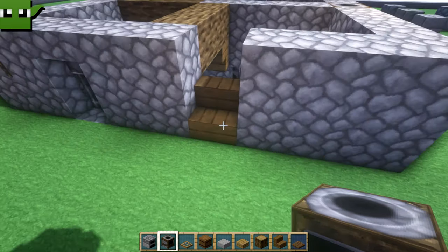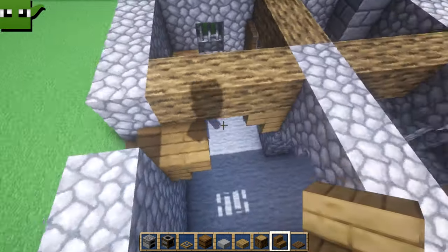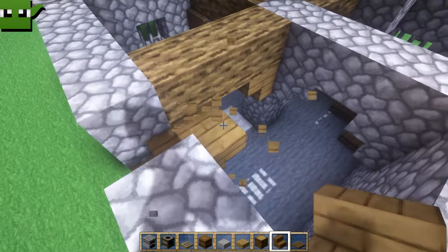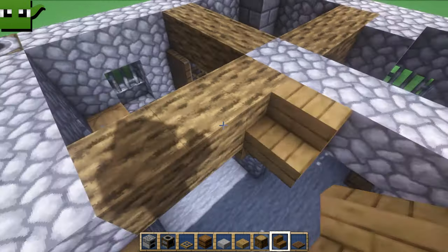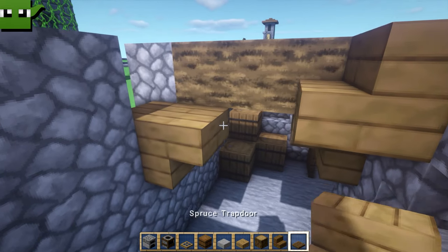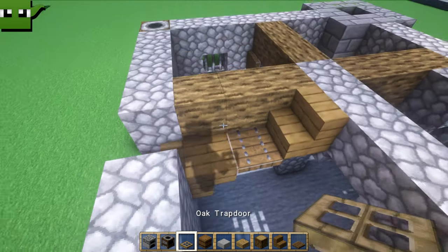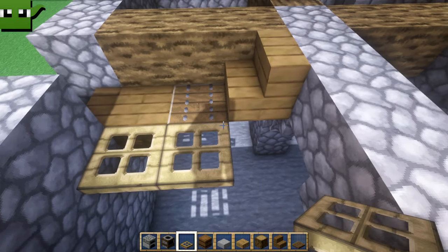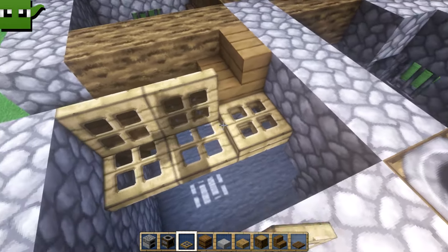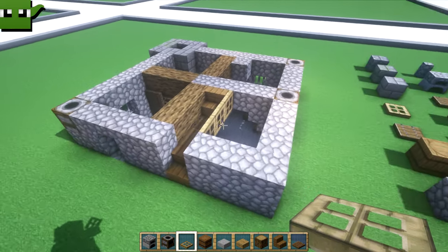Now we're working on the walkway in. You've got one spruce stair there, you want to provide an upside down one there, and then a spruce trapdoor across like so. To stop people falling into the basement, you could add these little barriers like that. That works out nicely, and that is the way into the build.